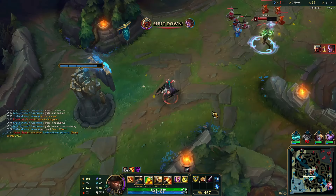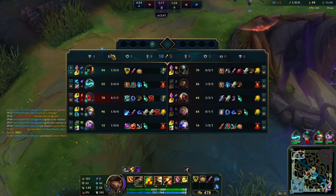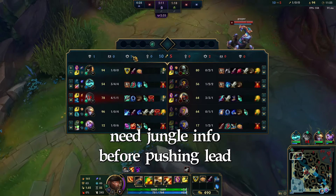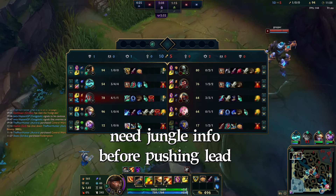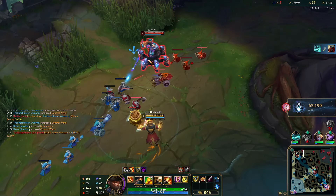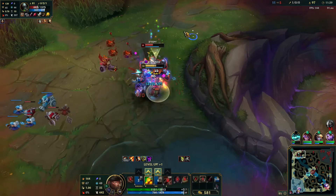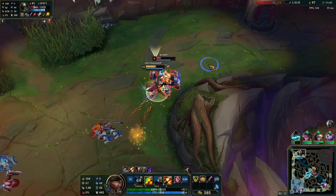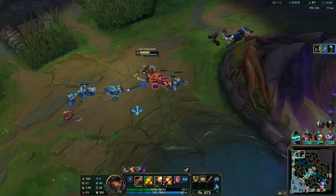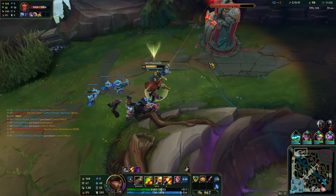Now I have full Triforce, compared to his components. I think he will be going Stridebreaker or Black Cleaver probably. I don't want to look for any solo kills — I just want to keep collecting waves and respect jungle ganks. I see Graves, so now I can play aggressive. I was able to walk up for a passive proc there. I think he should be dead here — my damage is way too high now. Now I can get some extra credits with the plates.